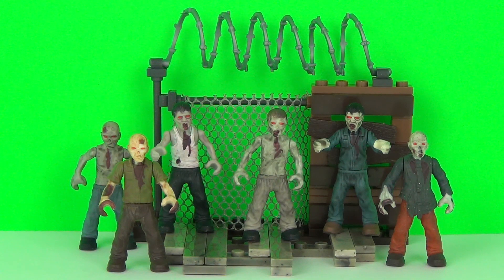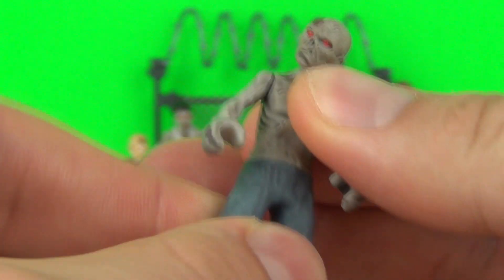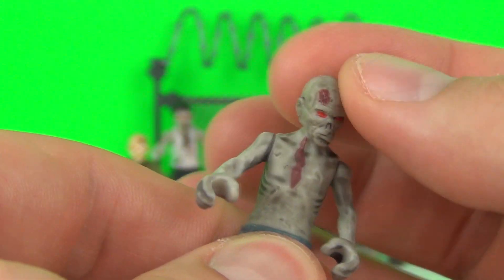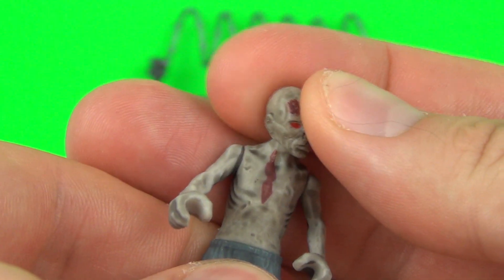Here it is — we get six awesome and gruesome looking zombies, plus we also get the backdrop as well. Let's have a look at each of those zombies. Each of these will move at the waist, the arms will move, and you can tilt the head as well to give it a different look. No matter which way you tilt those heads, they look spectacular.